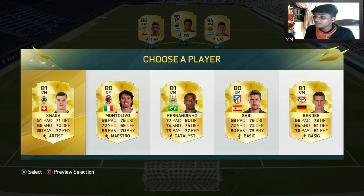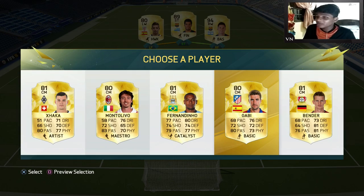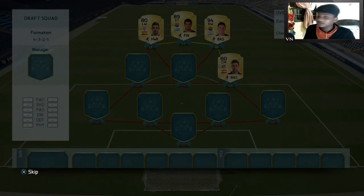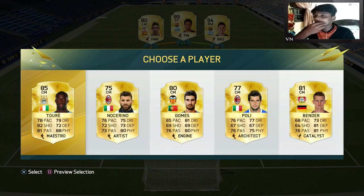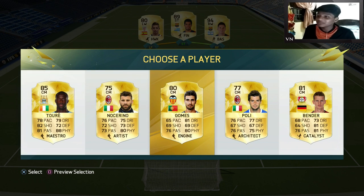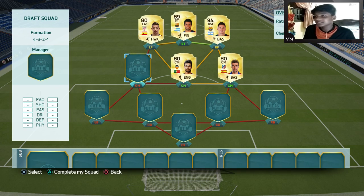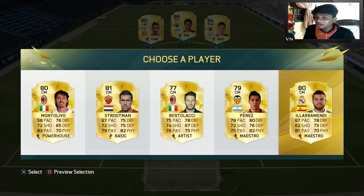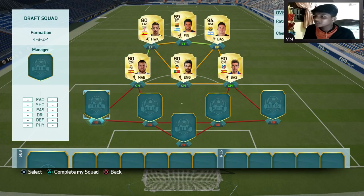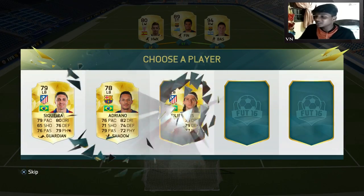Red center — who do we get? Okay, we'll go with Gaby just for the chemistry purposes. Central center mate — yeah, I'm just going to go with Gomez for the chemistry.